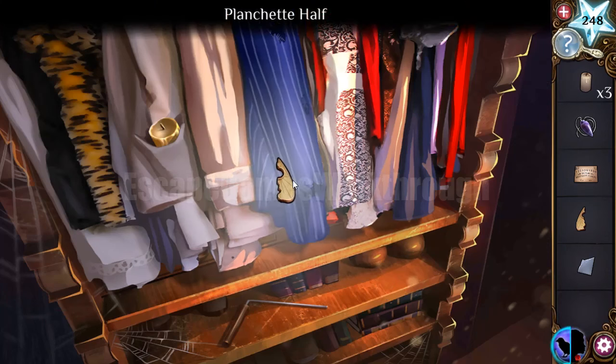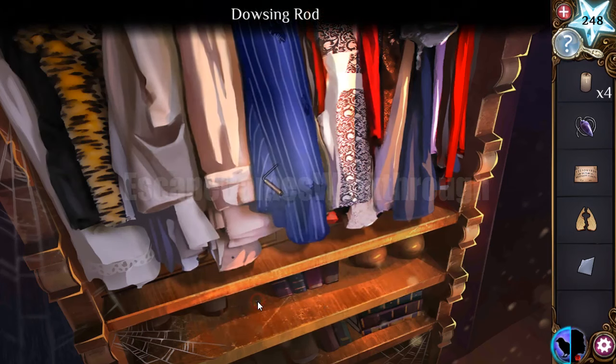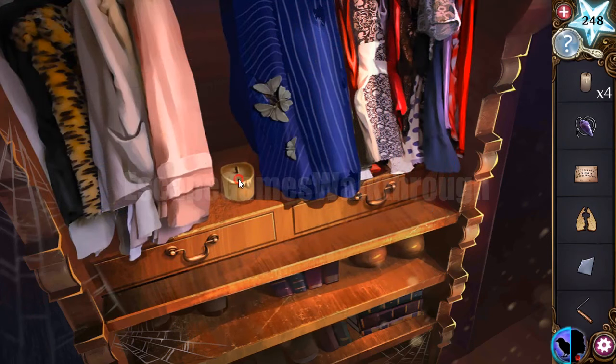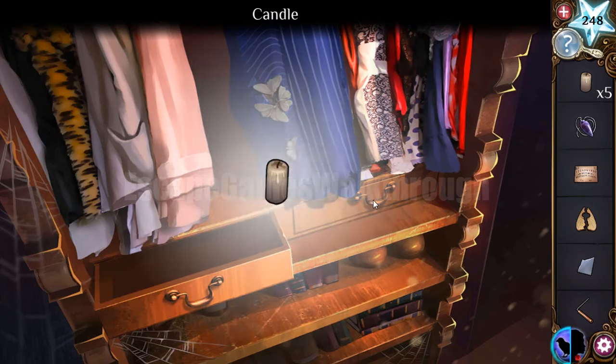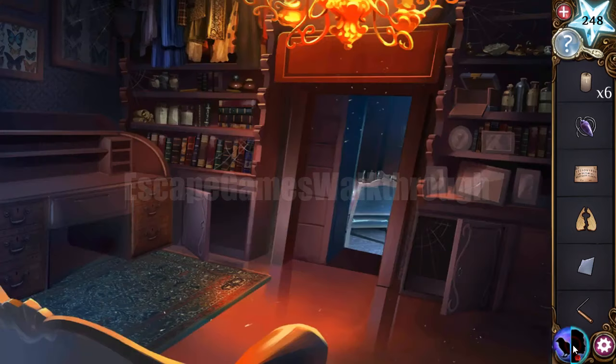Transforming into the raven one more time. Beneath these clothes we can find more items. Moving these dresses, we can take one more candle. In the drawers we can get another candle.